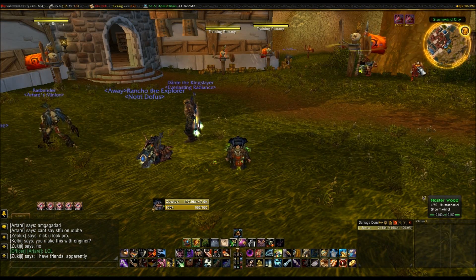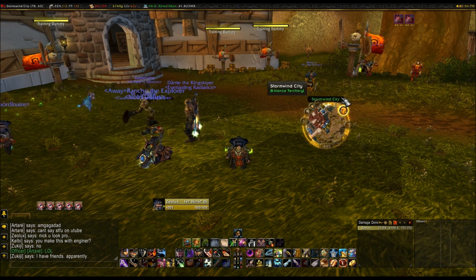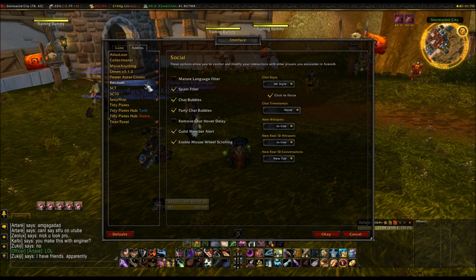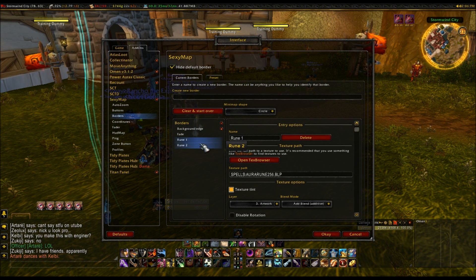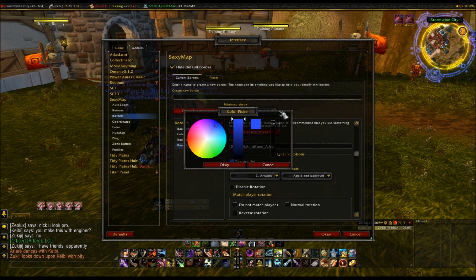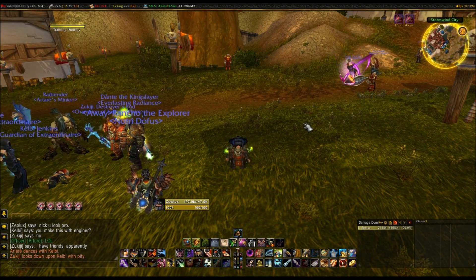Another small addon change is Sexy Maps, which is what my map is up here. It just makes it look cool really, there's no real need for it. But you can change the settings - I like to have it corresponding to my class colour, hence why it's yellow. You can change the colour to blue or red, it just looks quite nice. You can have extra runes around it and such. It's just a nice extra little addition.